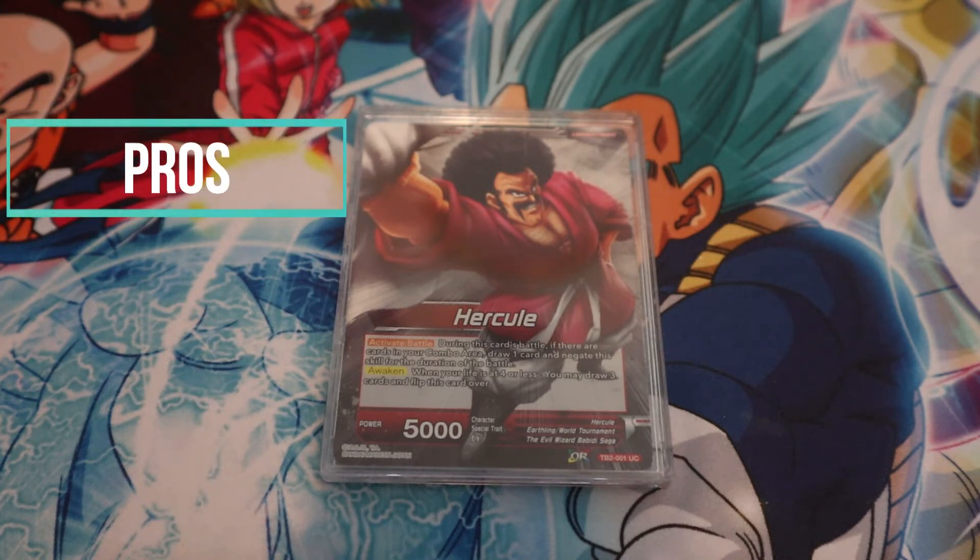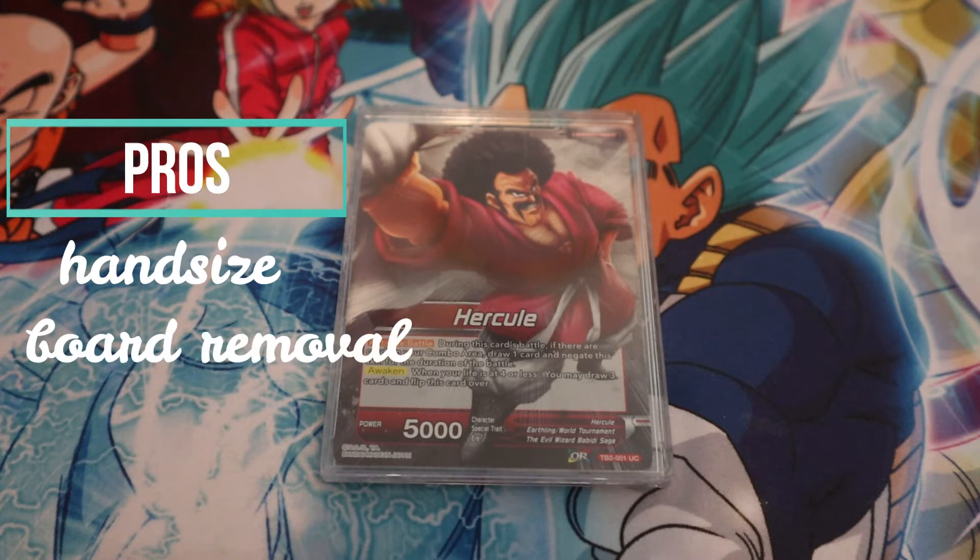Some pros about this deck: the obvious one is hand size — great against hand destruction like Frieza and some of the green Gokus. Dredgeku is able to keep up with a lot of hand sizes; you'll have at least 10 cards every single game. It has really good inherent board removal — you're playing green and red, which has the best natural board removal. You also play the big finisher Kaioken, a very solid seven-drop, which you could play on turn five if you have 20 red or green battle cards in your drop area.